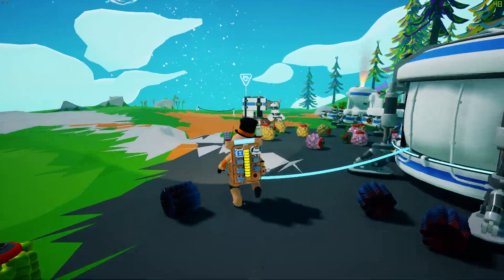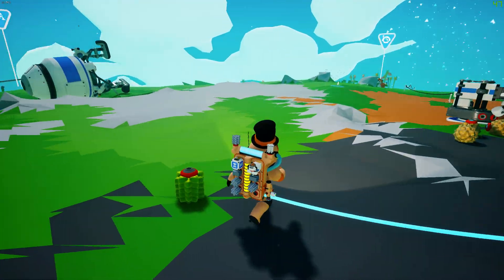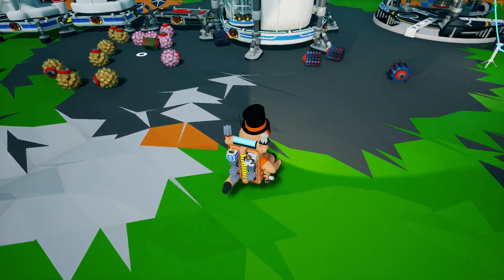Hello everyone and welcome back to part 2 of the Astroneer series. Off camera we got two spaceships, we got more platforms, we got a furnace, and we now have material scattered everywhere.